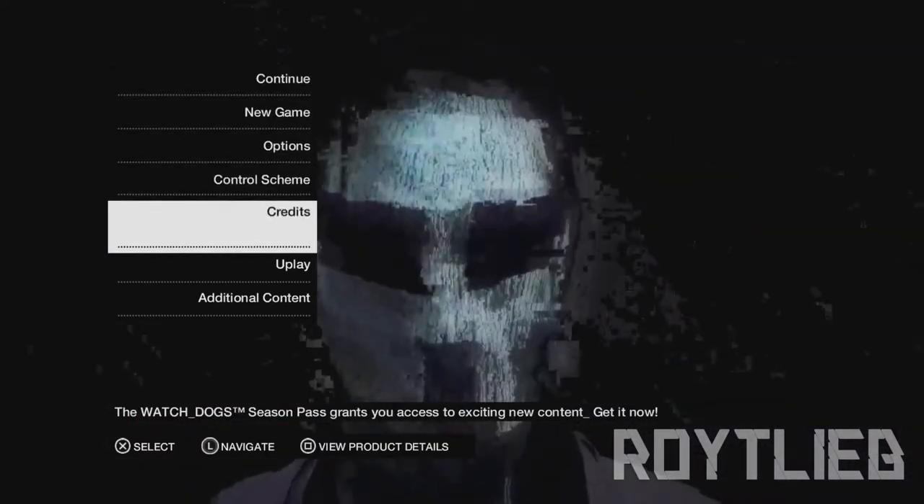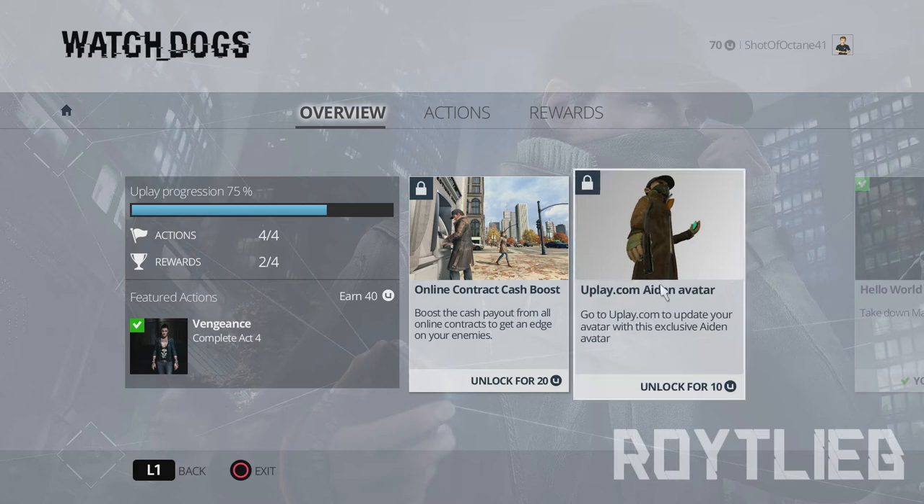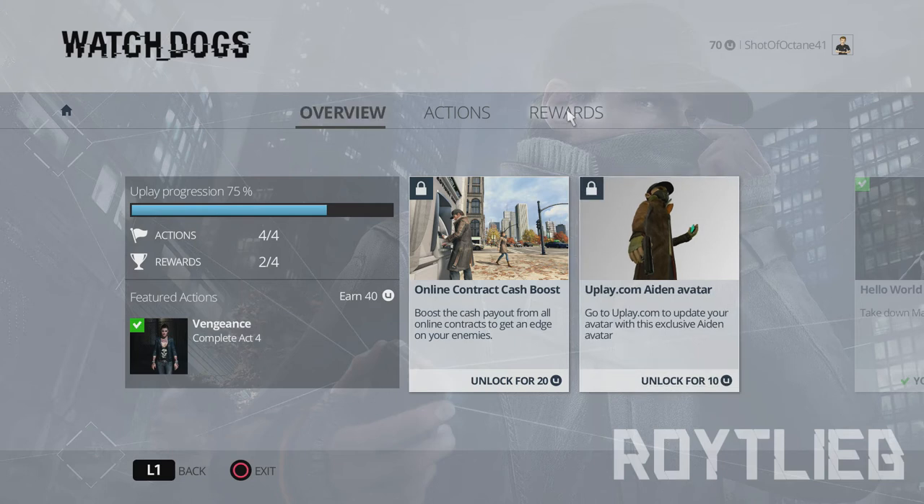So you're gonna be at the main menu, go all the way down to Uplay and click on that. It's gonna load — I think it automatically signs in now. I've already done this, so it'll look pretty much the same except I've already bought my things. Normally it would be on the overview page showing your Uplay progression and featured actions, but if it doesn't, go all the way over to Rewards and select it with the mouse cursor.